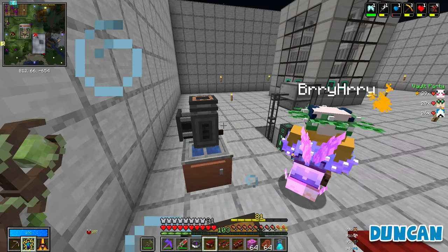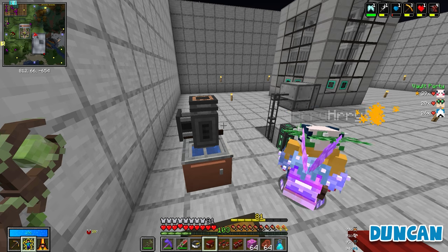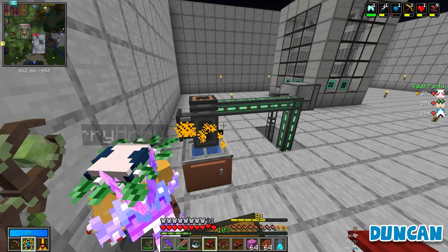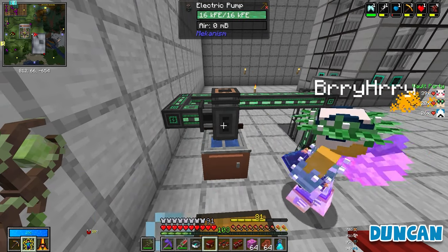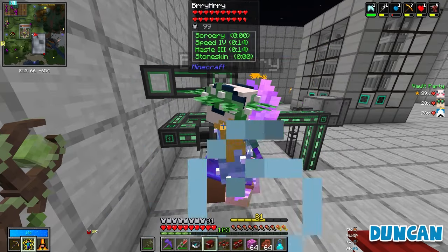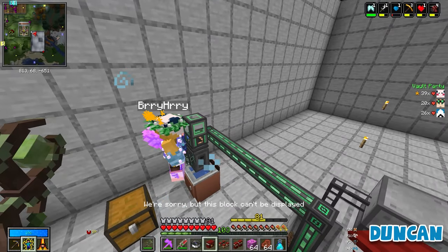It is so funny how this all starts with pumping out of a kitchen sink. That's how real reactors work. They were hooked up to the coffee machine. Okay, and then we have the water pump on top. Got there a third time.